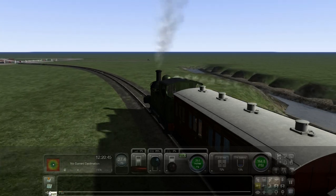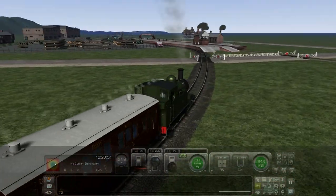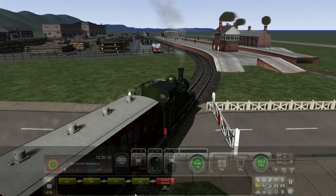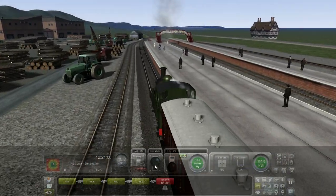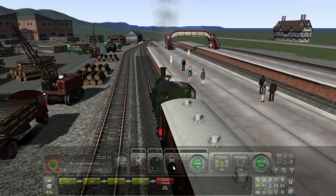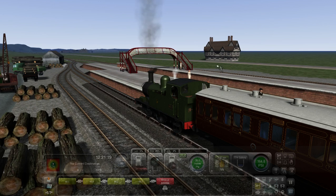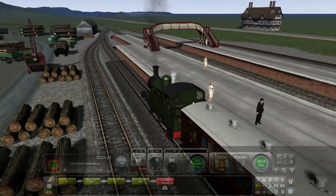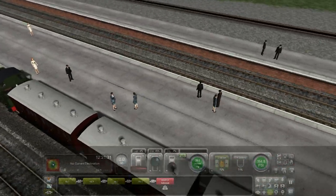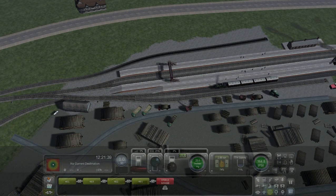So yeah, this is Abermule that I'm pulling into now. There isn't much in Abermule, as you can see — the left side is quite a bit more built up. Over to the right you have got the Abermule pub, which is actually named the Abermule. You've got the original layout of Abermule. Sadly today Abermule station is closed — all that's left, you can't even use the platform anymore.